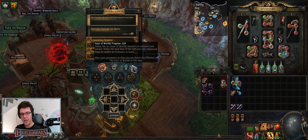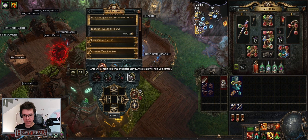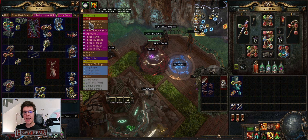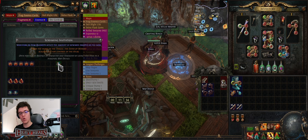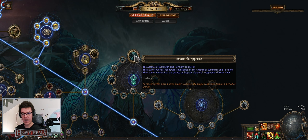My recommendation is to do eldritch altars in tier 14 through 16 maps. At 14 out of 28 completions you drop a Riding Invitation, and at 28 completions you get a Screaming Invitation, which is your Eater of Worlds encounter. I recommend selling those invitations because people do the uber versions - the stronger variants. The uber version has Insatiable Appetite, Absence of Symmetry, In Harmony at 85% of his full power unleashed, and a 25% chance to drop an additional Exceptional Ichor.